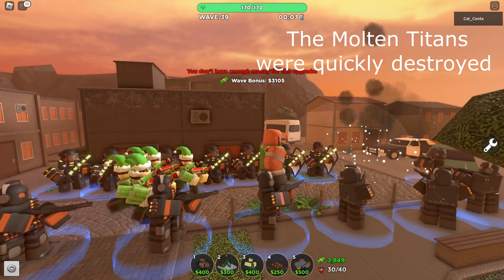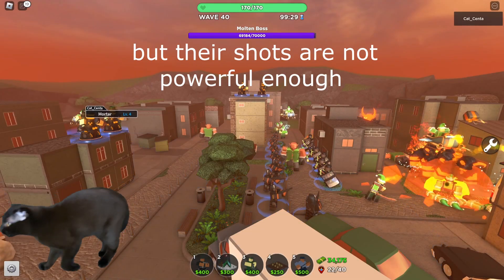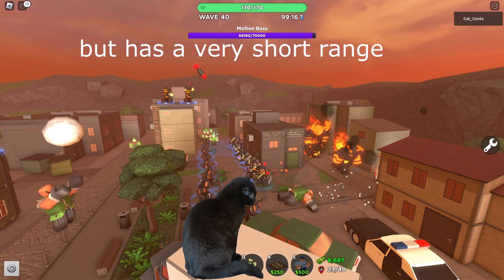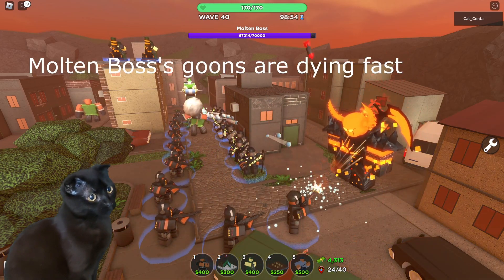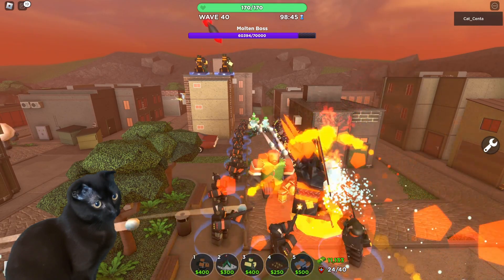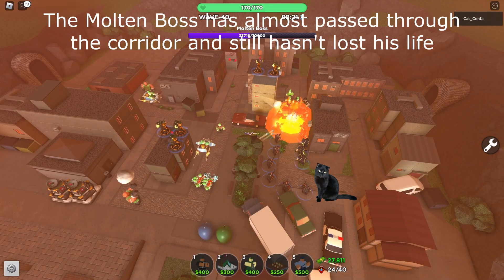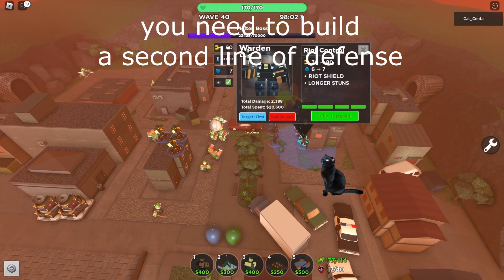The Molten Titans were quickly destroyed. Farms will not give more profit. Mortars shoot far, but their shots are not powerful enough. Warden's strike is very powerful, but has a very short range. Molten Boss's goons are dying fast. The Molten Boss has almost passed through the corridor and still hasn't lost his life. These towers are not at all adapted for long range combat. You need to build a second line of defense.